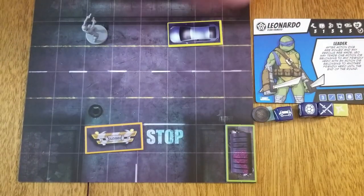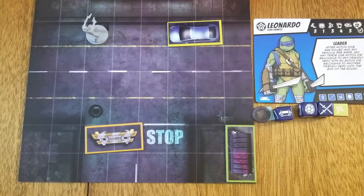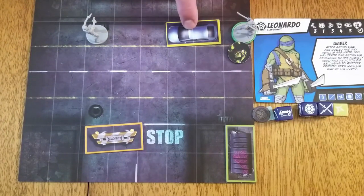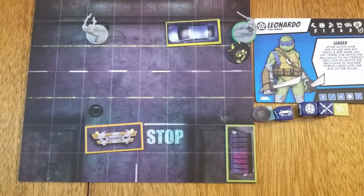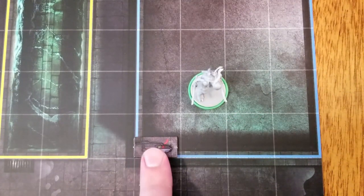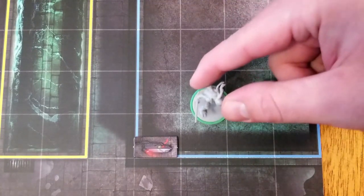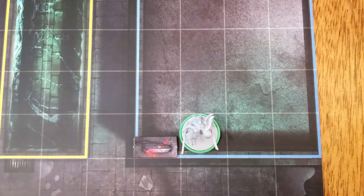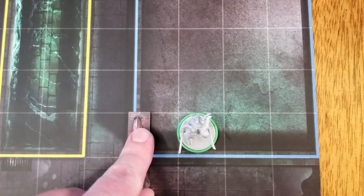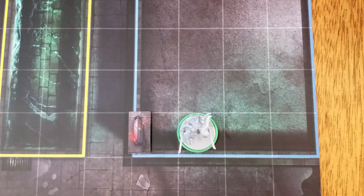Figures may spend two move icons to take the crouch action when adjacent to cars, dumpsters, or roadblocks — place a crouch token next to the figure. Line of sight may not be drawn to a figure with the crouch token through these terrain types. Cameras are a special token used in some scenarios. Cameras have line of sight in a straight line in the direction they are facing and do not have line of sight of the space they are in. When a hero enters the camera's line of sight, it is alerted, which has different effects depending on the battle. When a new round starts, flip the camera 90 degrees on the line matching battle setup.